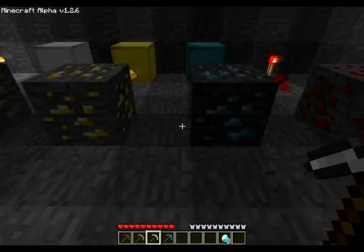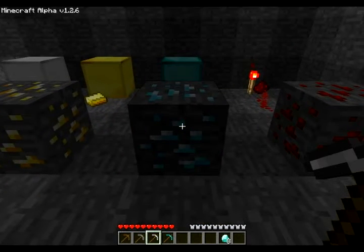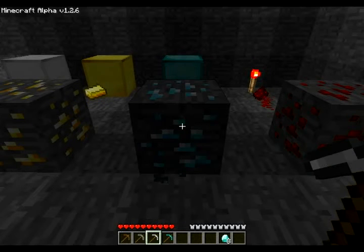Next we have diamond ore. Diamond ore is the rarest of the ores in Minecraft, and it's found up to layer 19. This ore is also mined with an iron pickaxe. When you mine it, it'll drop diamonds.